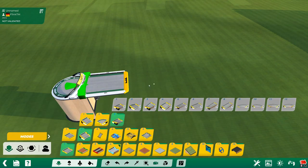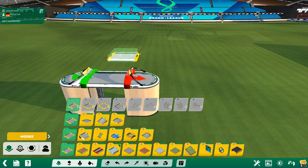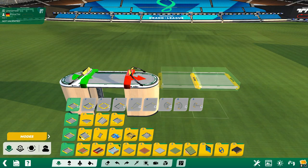One more shortcut: if you press the CTRL key and go over a block you then have that block selected. It's pretty handy.